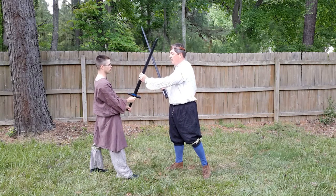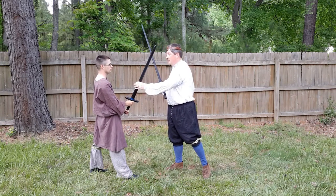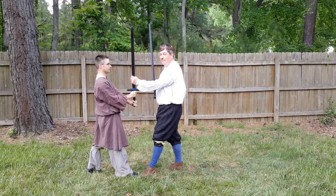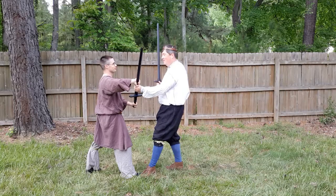Some two-handed swords will have an edge that is not marked in the lower part because it's intended to be grabbed, in which case if your opponent can grab it, you can grab it. And now you're fighting over the half-sword.